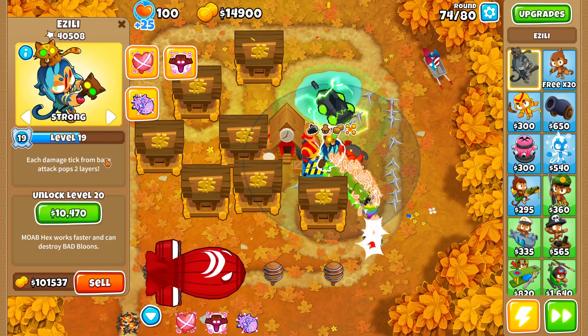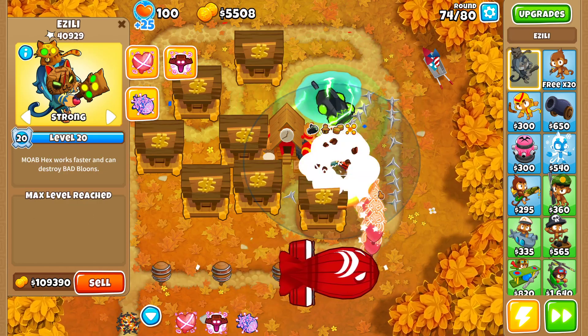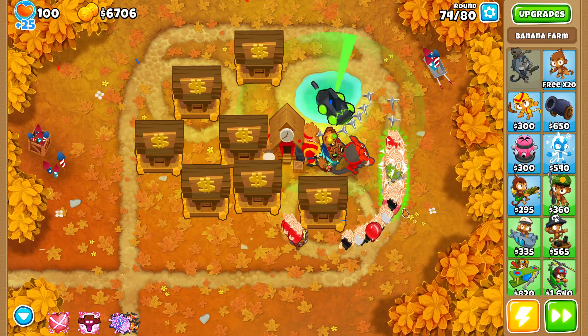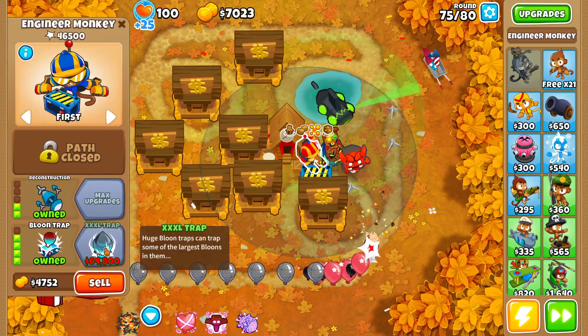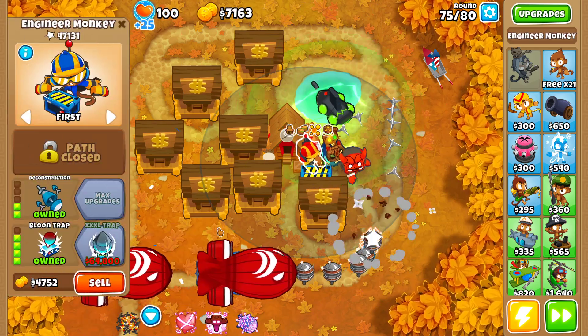Selling the banks should be enough to get Zilli to level 20. Actually, I can just get level 20 right now. Then I could also get the master bomber, as I said before — the trap seems a little too expensive.